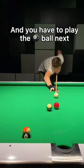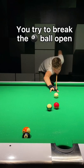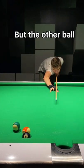You are solids and you have to play the eight ball next, but it is blocked by another ball. You try to break the eight ball open by aiming high into the white ball, but the other ball blocks the direct path and the white ball disappears.